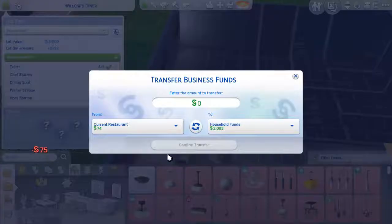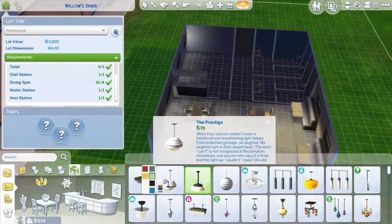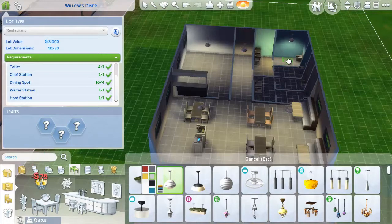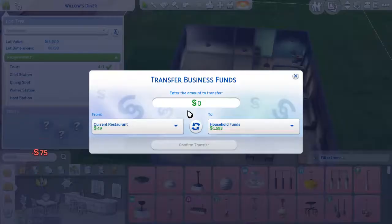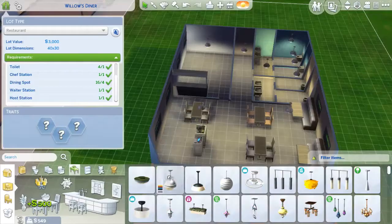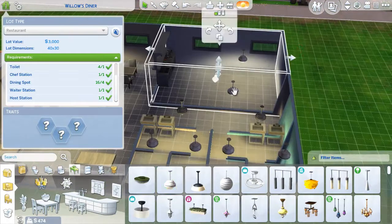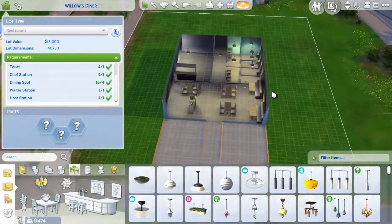We're going to go for cheap lighting for now because we're really broke. We need to make sure we get some lighting for everything. We're going to transfer about 500 for the lights. Lighting is really important. The hallway and bathroom without lights would be pretty scary. We're running out of money again, so let's transfer another 500 for the lights.